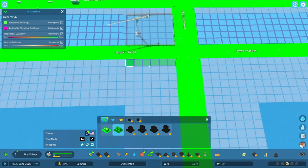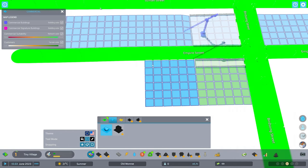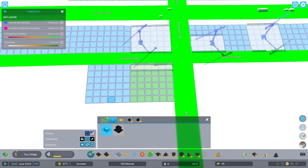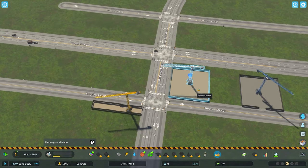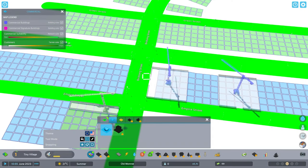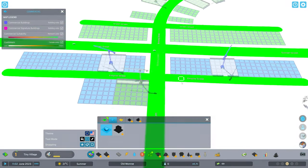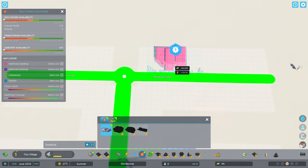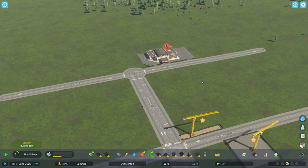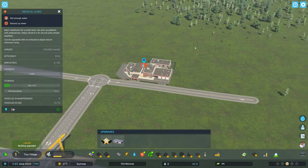I have some issues getting the commercial zoning to stay on Empire Street instead of Birdsong Street. I'll come in with some row houses first, but I think I'll end up adjusting the commercial zoning because it's still going on Birdsong Street — I want to keep that area clear. The row houses look absolutely gorgeous, they are so well done. I'll keep trying with the bulldozer — you know what, it's not going to behave, so I'll just unzone it and there it goes.